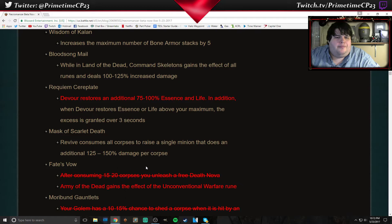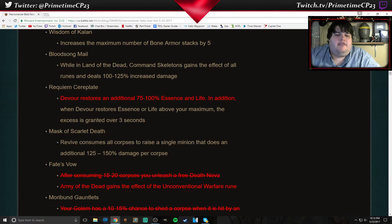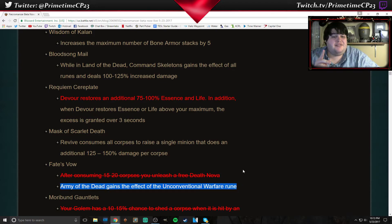Fate's Vow — after consuming 15 to 20 corpses you unleash a free Death Nova — that has been removed. Now your Army of the Dead gains the effect of Unconventional Warfare, which was previously part of the weapon offhand set bonus. So obviously that's been changed also — we'll get into that in a minute.